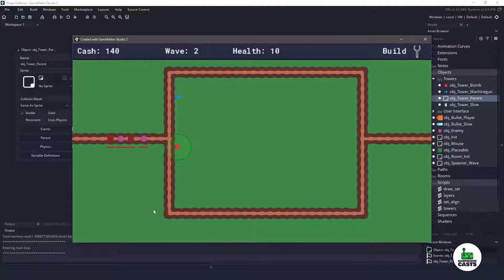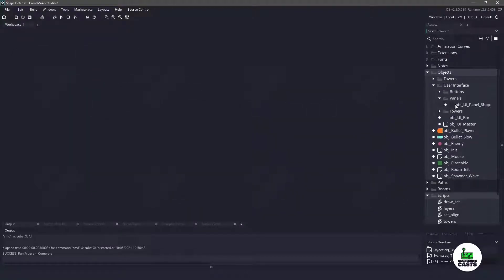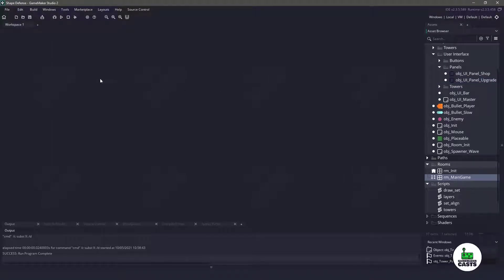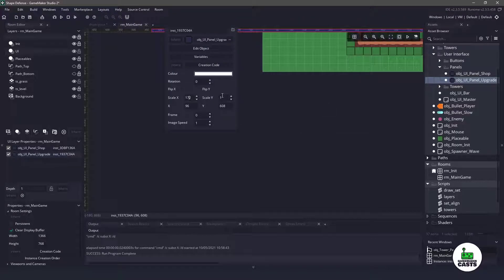The next thing we need to do is display some information at the bottom whenever we select one of these towers. I'm going to open up my user interface, go into panels, and duplicate the shop panel. I'm going to name it panel_upgrade. I'll open up my room, which is the main game, go into the UI layer, put the upgrade panel in here, and double click on its properties. The X scale is 175 and the Y scale is 30. The position I'm going to set at X 608 and Y 736.